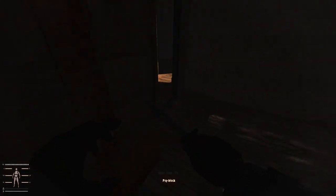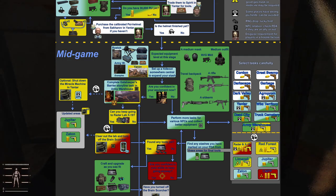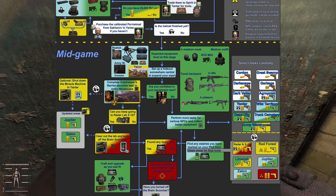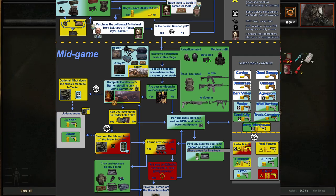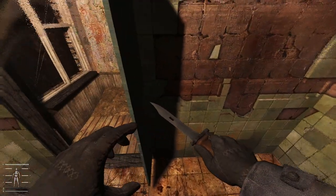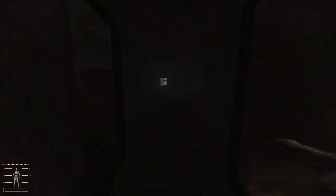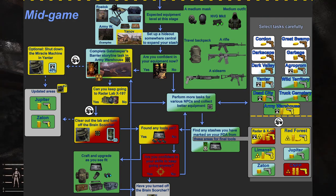I'm going to post a link to this picture so you have it for yourself, because it has great information like different areas where you can do easy tasks, and ones you want to avoid. In mid-game, the first thing you want to do — I have not made it to mid-game myself yet — is make yourself a little hideout somewhere. This guide suggests setting up in Yenav. Stuff you want for mid-game is a medium armored outfit, night vision goggles, a medium mask, a travel backpack, definitely a rifle by this point, and a good sidearm — not just a .45 pistol with low ammo; you want something substantial.